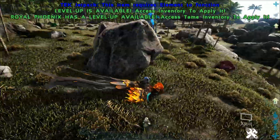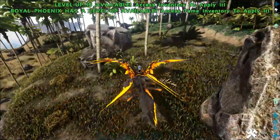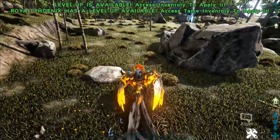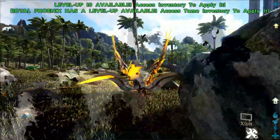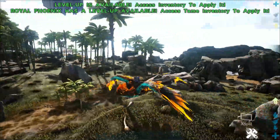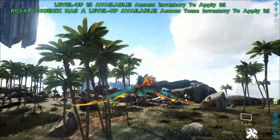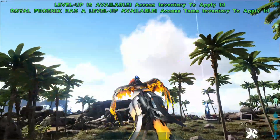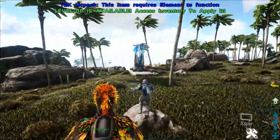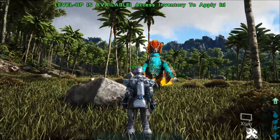I'm guessing it can pick up everything with its mouth that the Argentavis can. I just spawned in a level 150 just to see how it is. Apparently they are aggressive. It really, really looks pretty — I really like it. Maybe we should spawn in another one and see if we get different colors. They are breedable and they do support mutations if you guys wanted to know that.